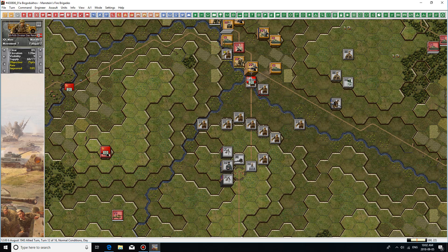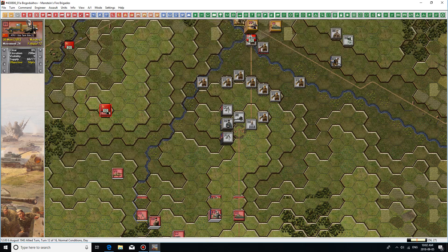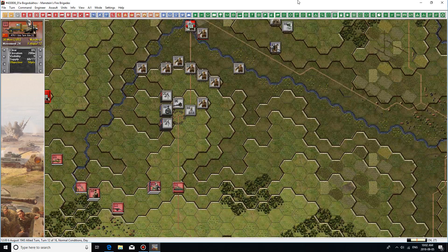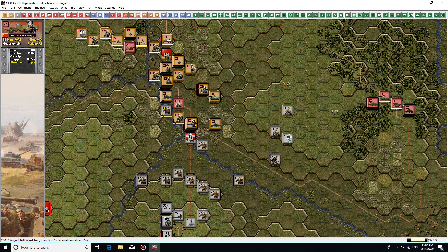It is defending this bridge here, which is good, but it's not attacking this hex and it's not defending the main hexes. So although we're doing quite well, a lot of that has to do with the AI not optimizing its defensive positions. But where it has decided to defend, it has actually defended fairly well.